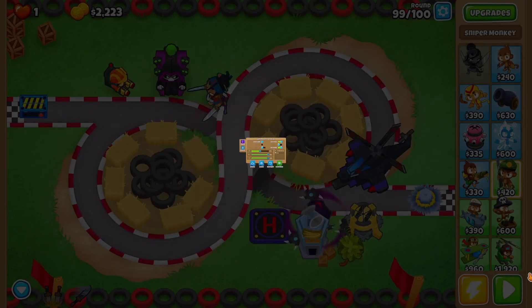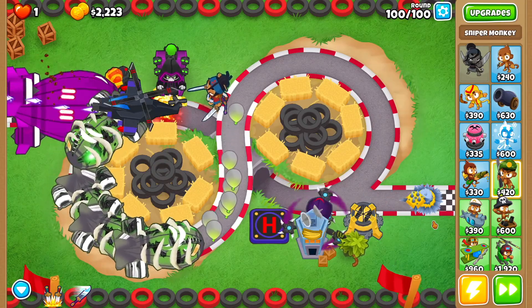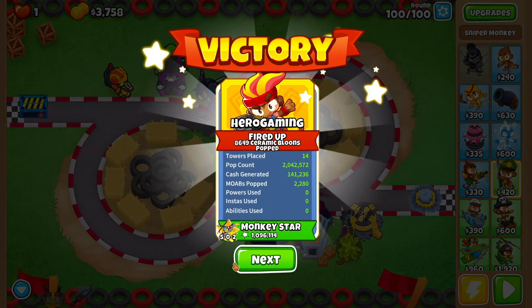There we go, that's cripple MOAB. Turn on auto start and into round 100. If you've gotten to this point in the video please consider subscribing — I post at least twice every single day. Let's just watch this play through, and that's how it's done. I hope you guys enjoyed the video, have a good one guys, bye!